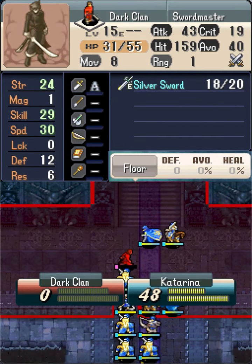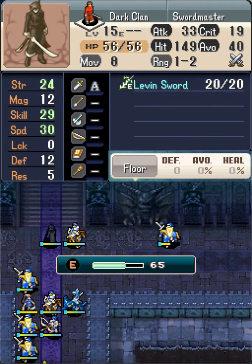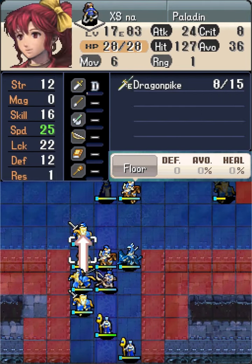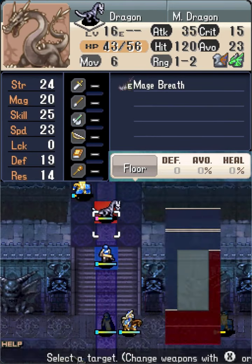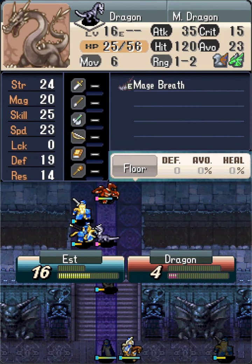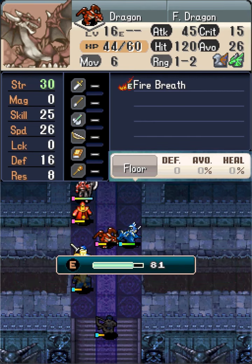In turn 2, Katerina first moves up to kill the wounded Swordmaster. Then Katria moves to the right side to crit kill that dangerous 30-speed Levin Swordmaster. Gordian chips a Mage Dragon and sets up the kill for Est.